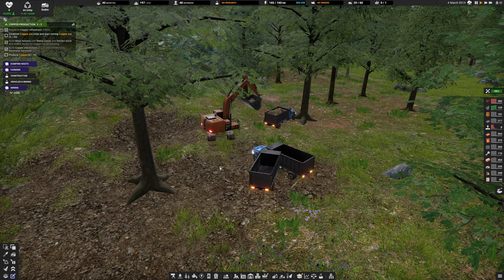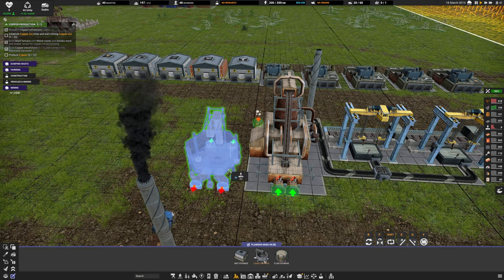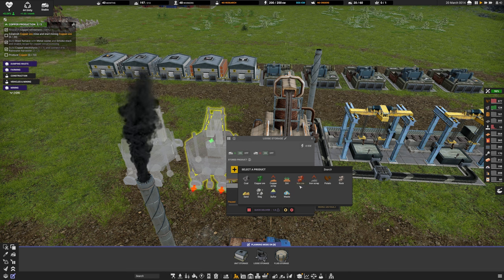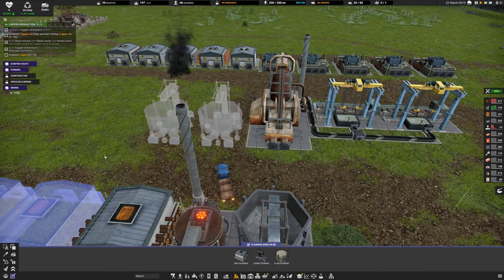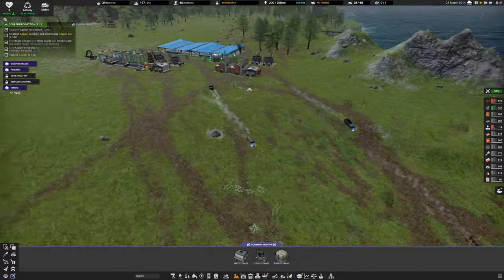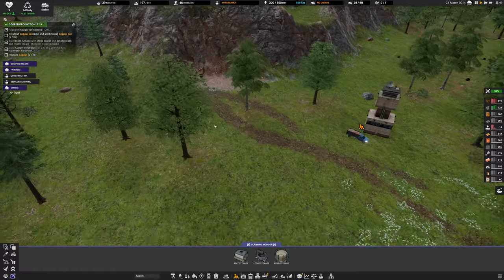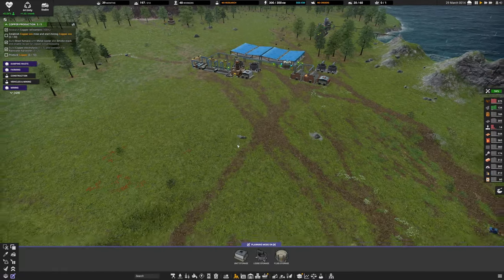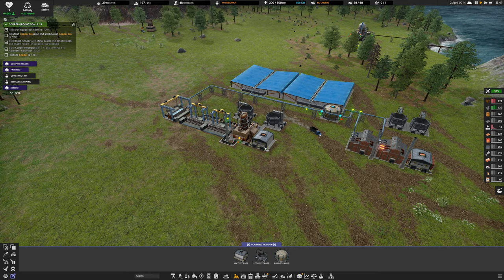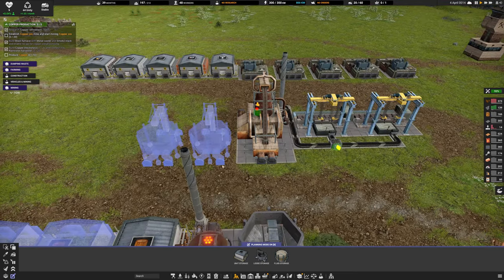I'm going to add two loose storages to the iron setup as well - one for iron and one for coal - and get those built. Right now our iron production is on hold because the excavator has nowhere to send it, so I'll stockpile it nearby. Then vehicles can quickly go into the storage rather than going across the entire map.